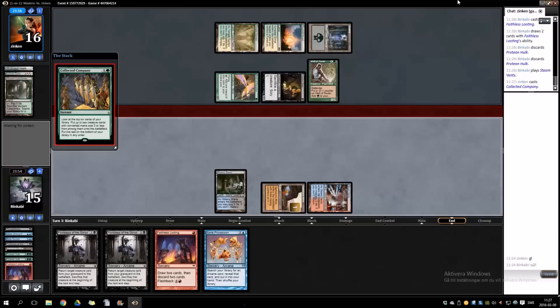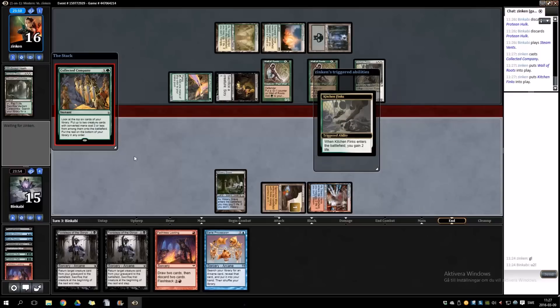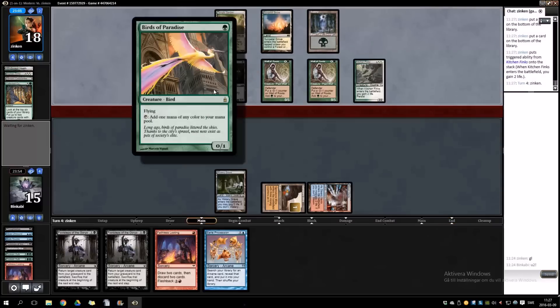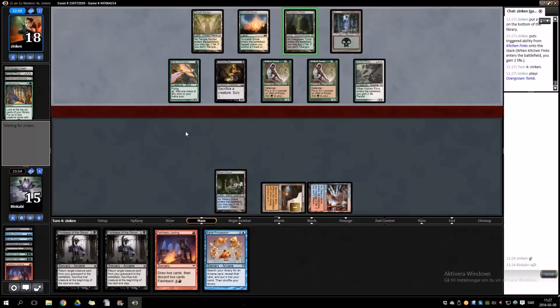There is the Collected Company. I don't want to see Scavenging Ooze. Wall of Roots is fine, Finks is fine. So even if my opponent goes off here, we can go off as well — kill everything and then do infinite damage.